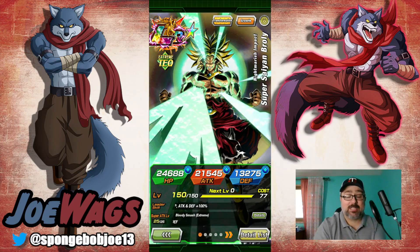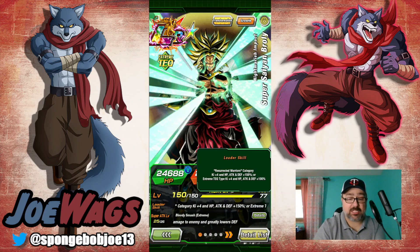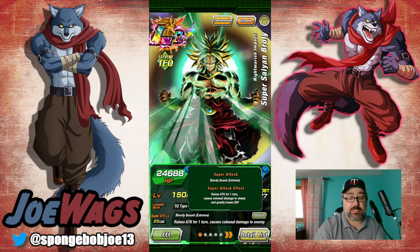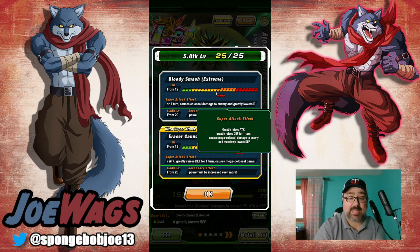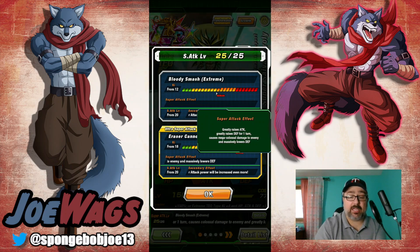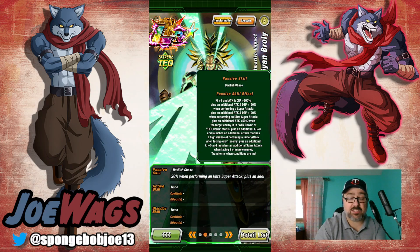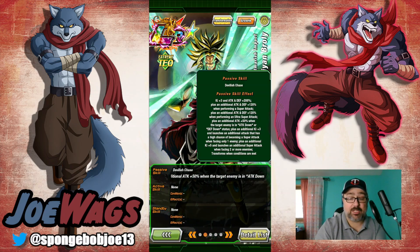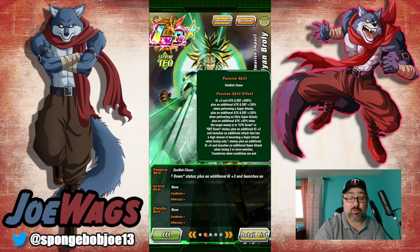This is the opposite of INT Broly's EZA - they actually did this guy really really well. Let's take a look at his passive: Resurrected Warriors, Ki +4 and +150 stats. Not a leader you're actually going to use. On the 12 Ki super attack he gets an attack raise for one turn, does colossal damage and lowers defense. On the 18 Ki he greatly stacks attack - that's an infinite attack stack on the 18 Ki, which is important.